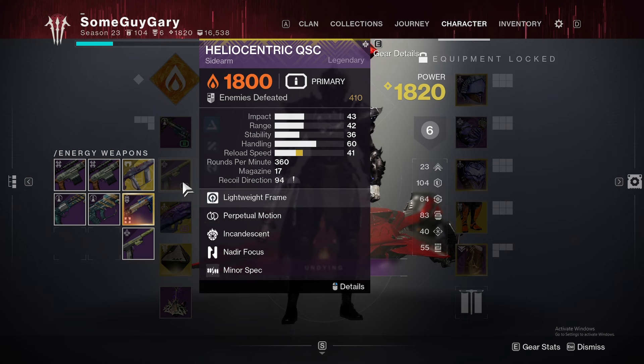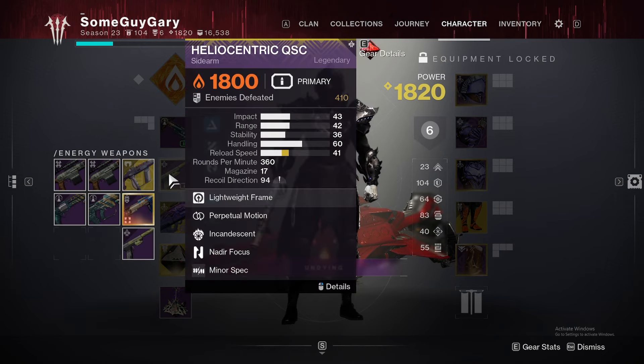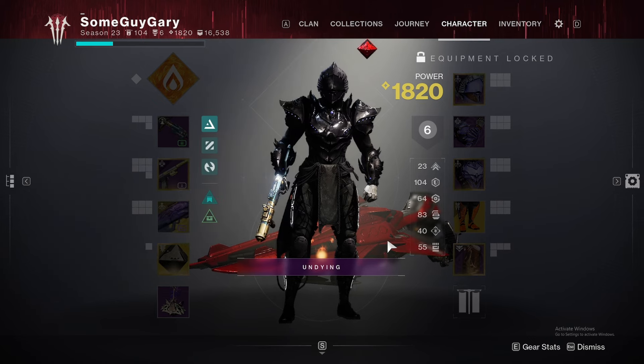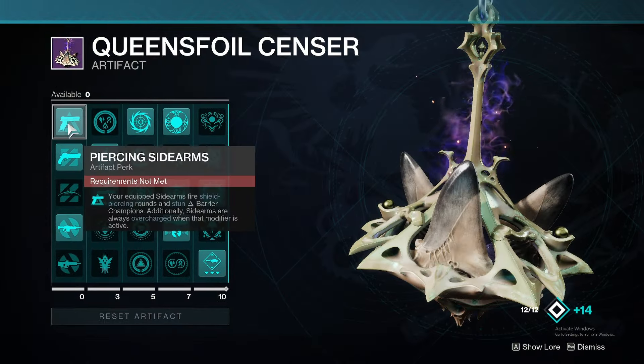I would like to say Luna's Howl just released today and I have not yet earned a Heal Clip Magnificent Howl roll. This season's sidearms are pretty decent, so I figured why not take the Perpetual Motion and Incandescent — it works wonders. That's one thing you could swap. Dragon's Breath is an insane legal rocket — use it, brothers and sisters.